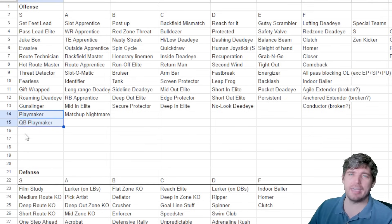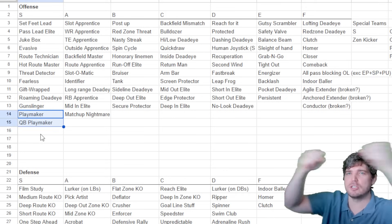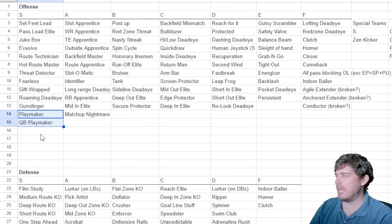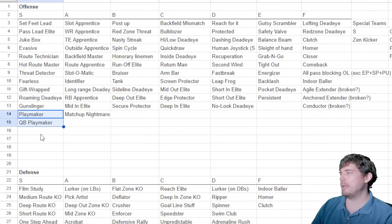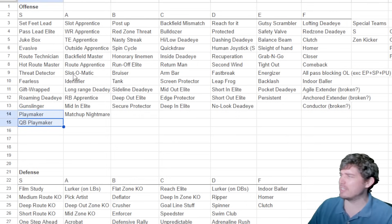Playmaker is okay against man but it just destroys zone. Your zone defenders are essentially cones out there. Unlike the real NFL where zone defenders match with intelligence, in Madden — outside of linebacker user defenders — you flick it and it immediately screws up zone. The only saving grace is that man coverage plays playmaker a bit better than it used to back in the Madden 17-18 era when playmaker was everywhere destroying all coverages.